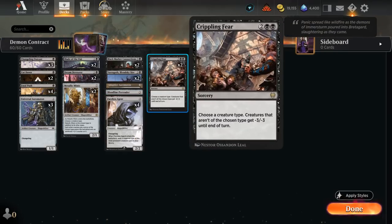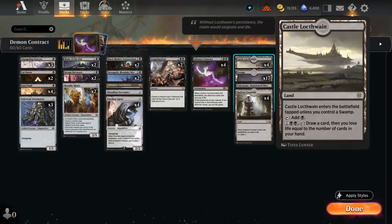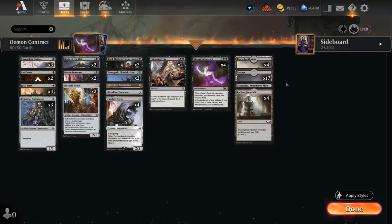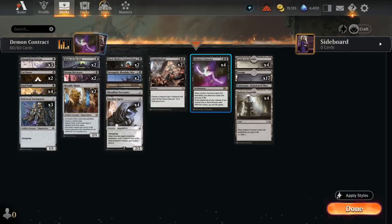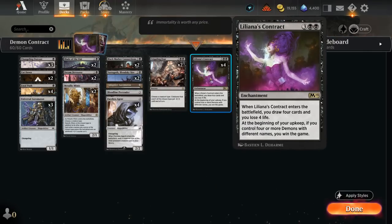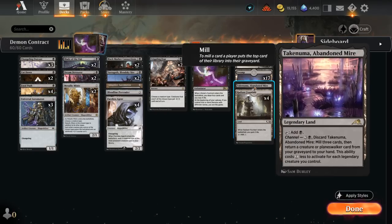At four mana, two copies of Crippling Fear have been an all-star in testing — a sorcery giving all creatures minus 3 minus 3 that aren't of the chosen type. We name Demon and all non-Demons get wiped out, which is a great way to beat creature decks. Our mana base includes four copies of Castle Locthwain as an extra card draw engine, four copies of Radiant Fountain to gain some life back and offset the life loss from Black Market Connections and Liliana's Contract.